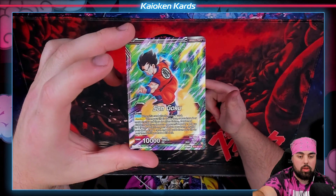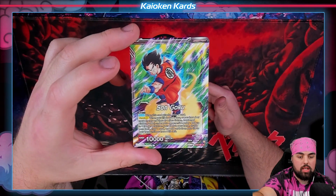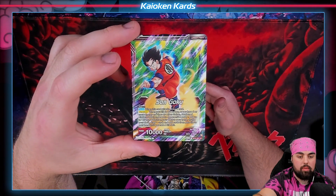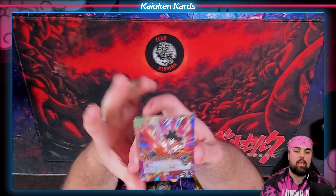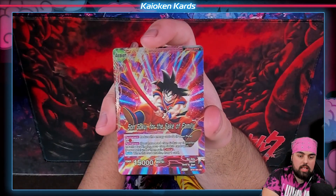Polku — you wanted to hear it: Sun Goku. When this card attacks, draw one card. Awake when your life's at four or less, save your two more energy. And a Sun Goku awake and hidden power under your opponent's leader.